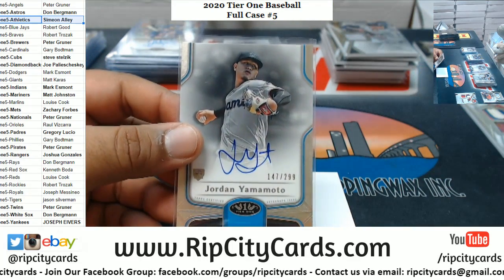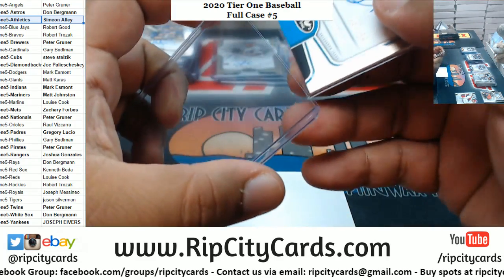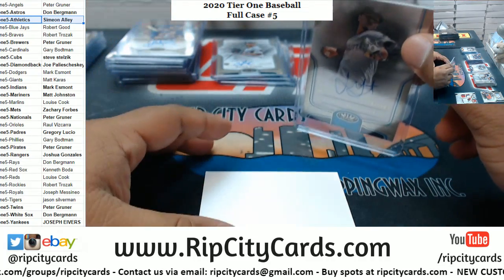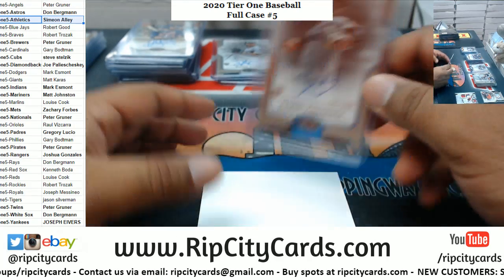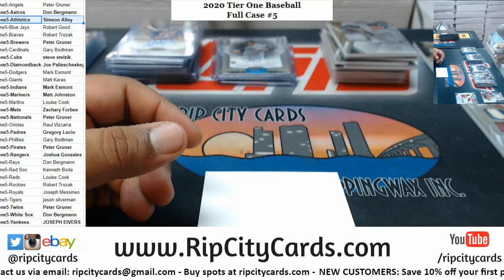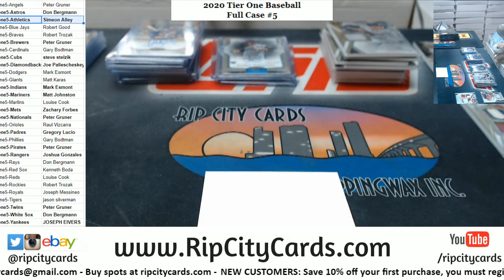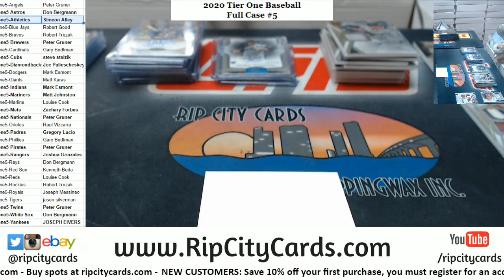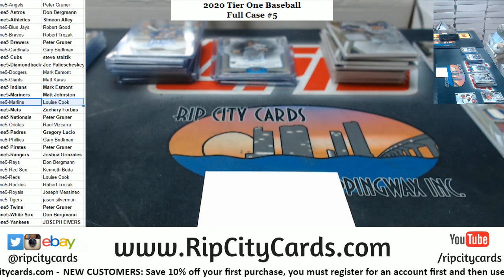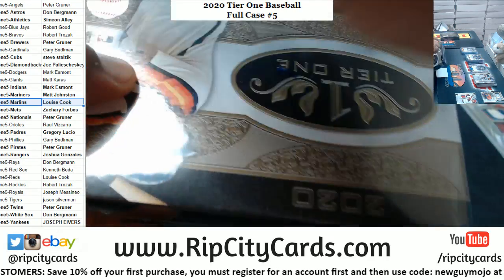Yamamoto to 29, Marlins rookie autograph. He did buy into breaks and he did win break credit, so technically it's not free, but yeah. Yamamoto, Marlins rookie — originally I think he wanted the Padres maybe. There you go, a little hit from Luis of the Marlins.